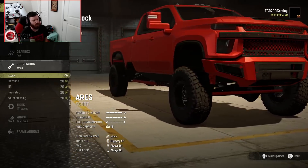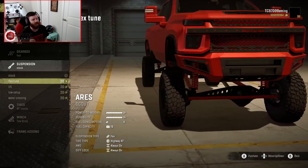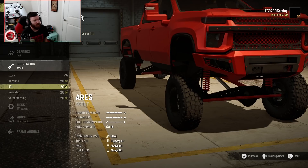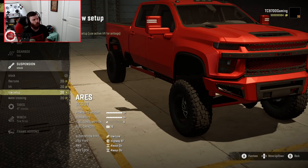Suspension-wise, the stock suspension is not one to be sneezed at — you can still lift it up, it's got active capability, you can fit really big tires, and it's a good middle-of-the-road for both load-bearing and off-roading. Then you have the flex tune, which is extremely flexible — I'll show you on the flex ramp and some obstacles later. Then you have the lift, which is basically for building a dedicated mud truck. And there's the tow setup for heavy hauling or gooseneck work.